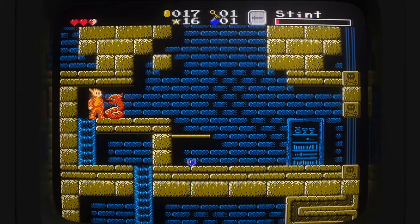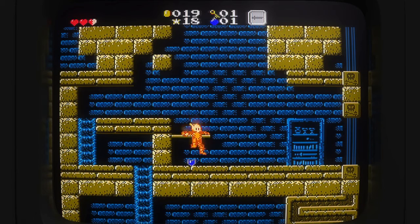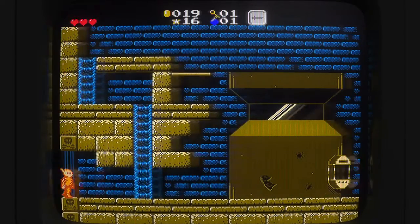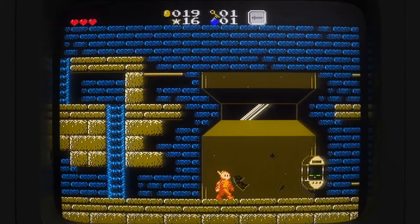Not only are the levels, layouts, and bosses randomized for each run, but the game remembers your achievements via the legacy system. Depending on how your last run turned out, you might start with some power-ups, see a different map layout, or even face a different final boss. With a crew of unlockable characters and multiple endings, there's plenty to see here.